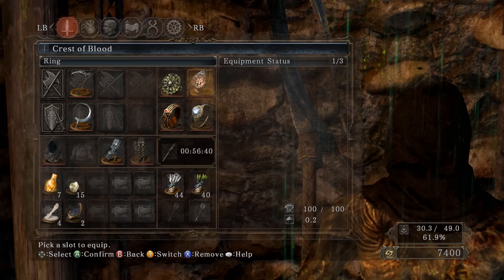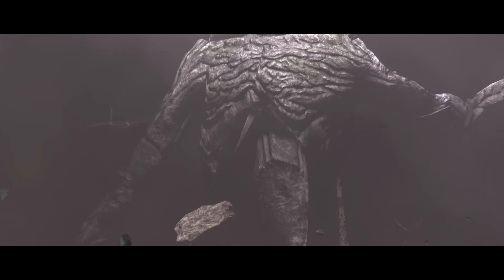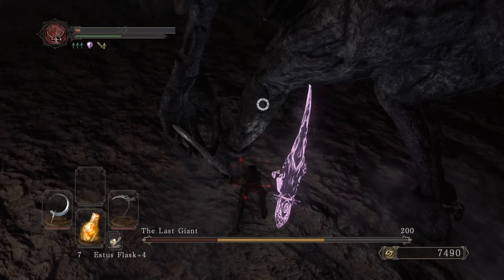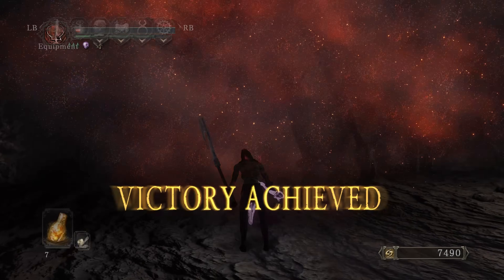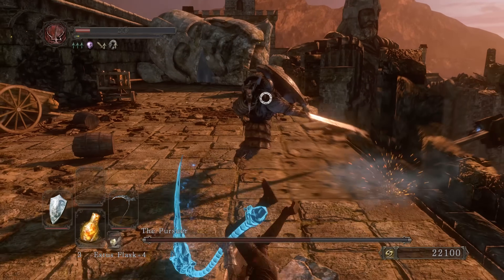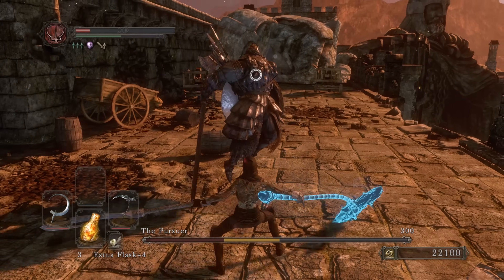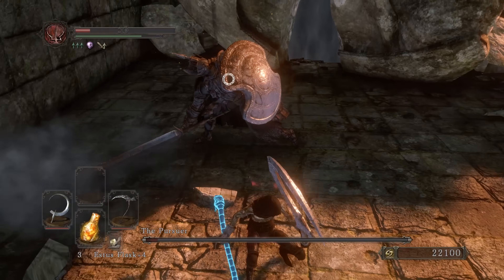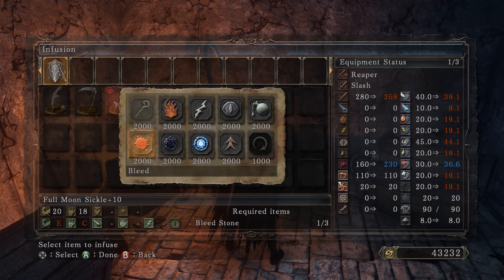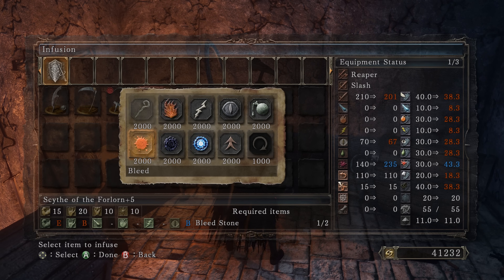Now I'm hollowed. The stats are much better now. Plus five Scythe of Forlorn, plus ten Full Moon Sickle, RTSR, Flynn's Ring, Crest of the Blood, Chloranthy Ring, shadow gauntlets for more bleed. I can probably add dark weapon on top for more damage plus the bleed. Let's try — one hit, nice! R2 — not bad. L1 power stance — oh yeah, I like that! Beautiful. Got the Dull Ember. Full Moon Sickle goes from 160 to 230 bleed damage — 100 more basically. Now doing 235 plus 281 and 230 plus 247.